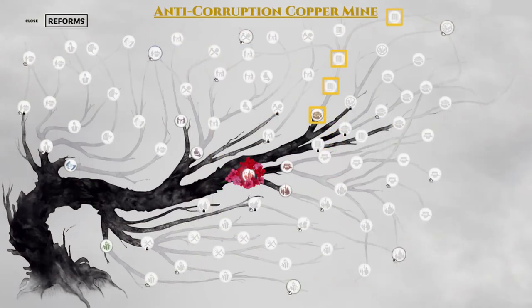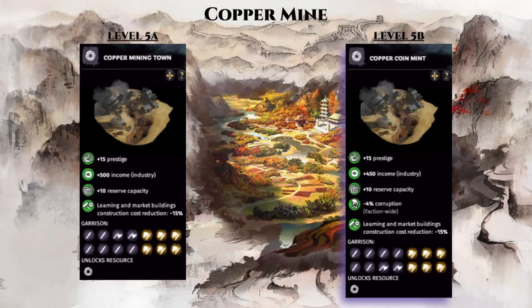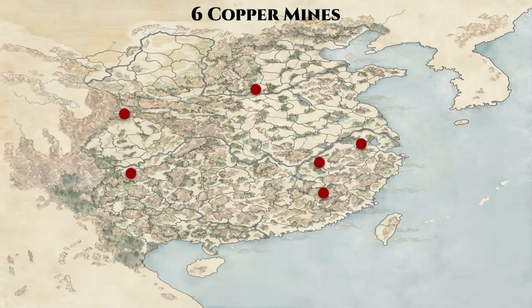Next, we have another county upgrade branch in the anti-corruption copper mine branch. The 4 reforms shown here unlock option 5B for the copper mine building chain. This option gives up a bit of industry income for 4% corruption reduction faction-wide. With 6 copper mines on the map as shown here, that is 24% corruption reduction that you can enjoy without any investment in administrators or sacrificing more income from the state workshop branch just to fight corruption.